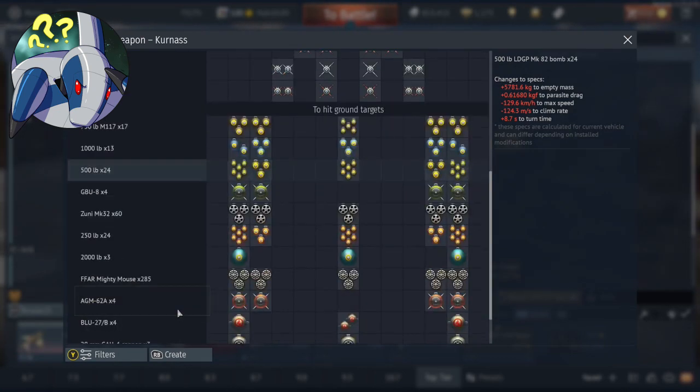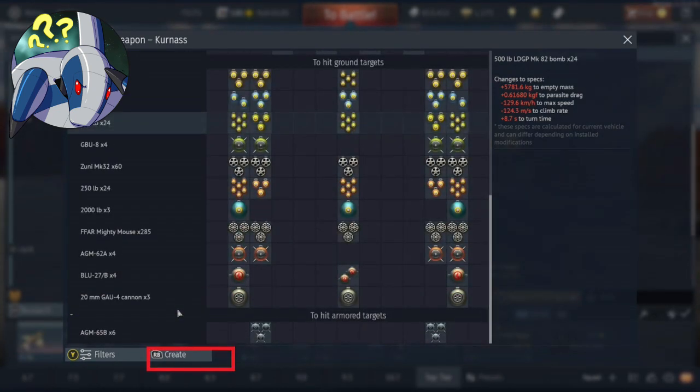Spoiler: the spawn system is both smarter and dumber than you think it is — it's not quite as straightforward as you probably think. The first and obvious question is how do you know if a plane has custom loadouts? The easiest way to tell, even for a plane you don't own like a premium or one you're working towards in the tech tree, is to check the bottom left-hand corner of the loadout screen — it will tell you if custom loadouts are available.